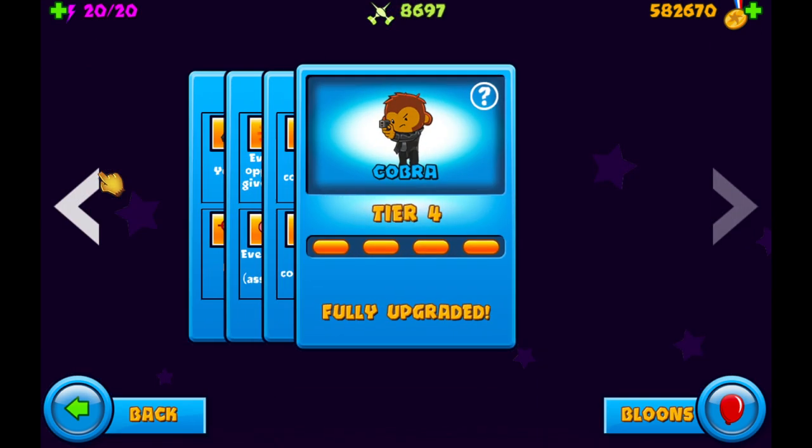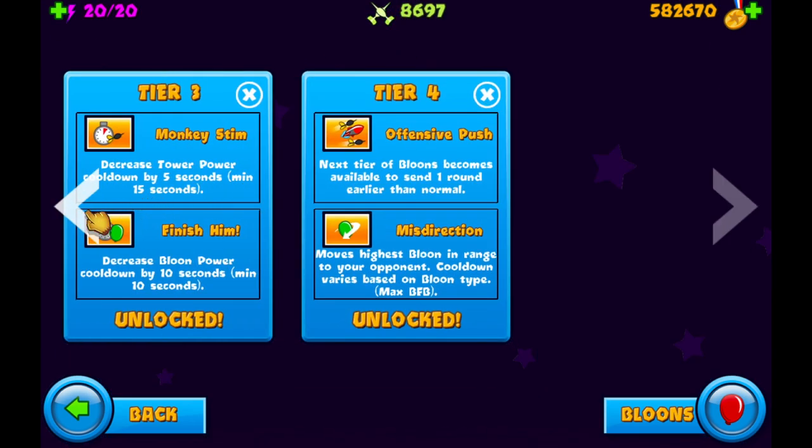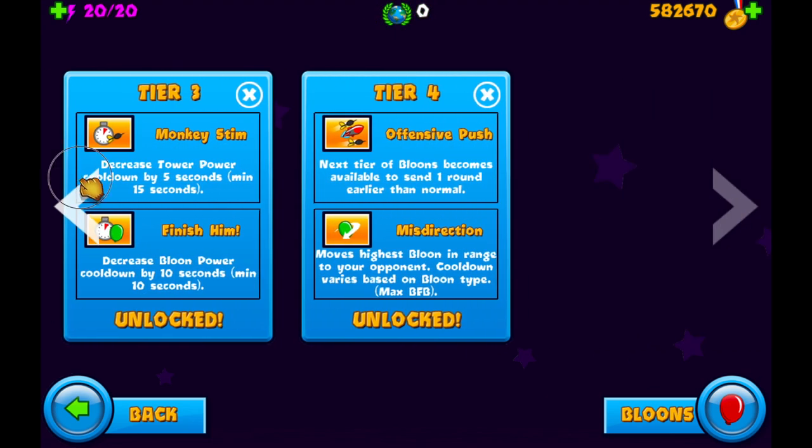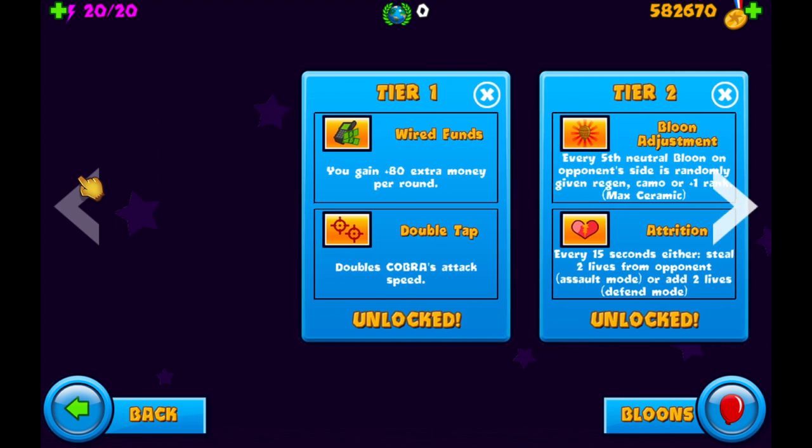I see so many new players using the Cobra, but they're using it wrong and making a lot of mistakes. That's really hurting them and they're just wasting their medallions. This is going to be a tutorial on some basic strategies on how you can use the Cobra effectively, because it is a really good tower.